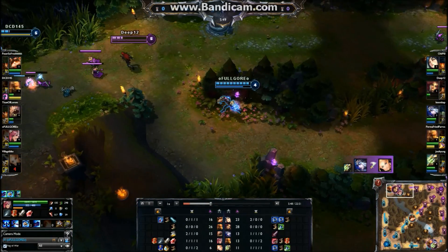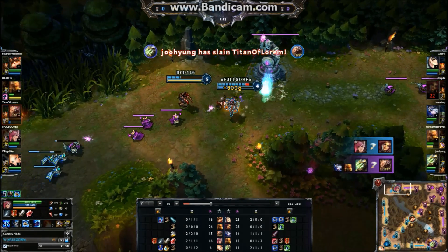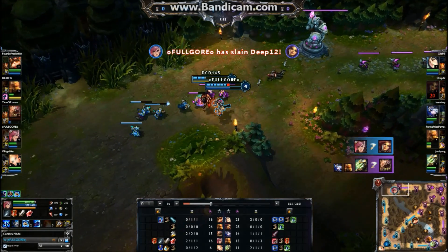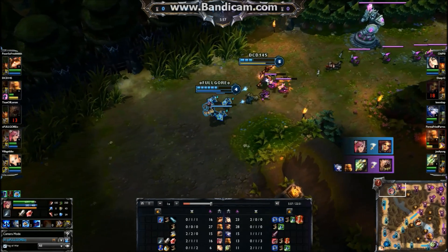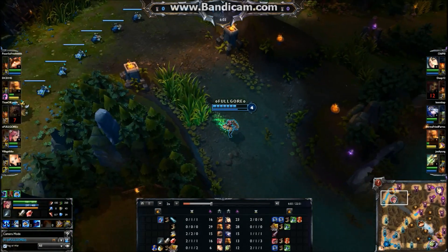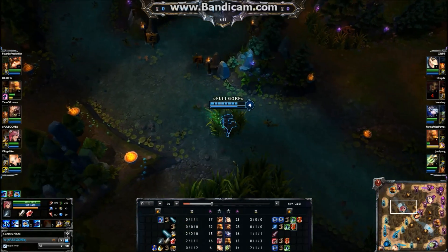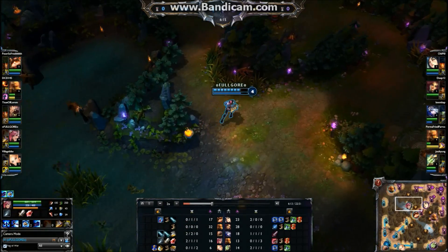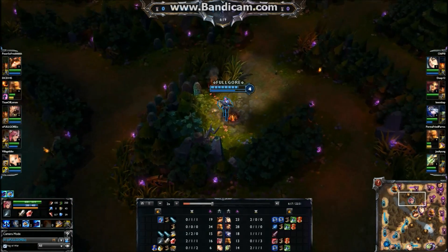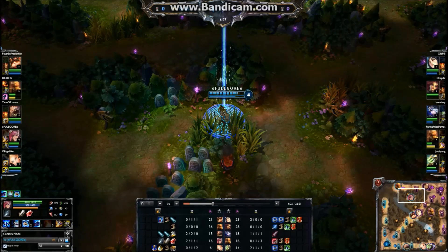Vi's Q allows her to tower dive very easily. I only took, I want to say, 3 turret shots and that was without Lee even helping me out. If Lee would have actually helped me out, I could have got out of there with like 2 turret shots. Vi can really change the title battle just due to the fact that she can jump over walls using her Q.